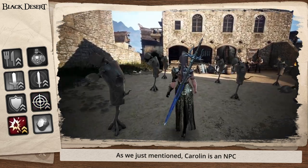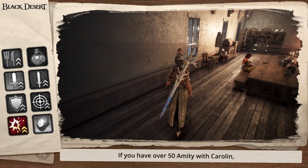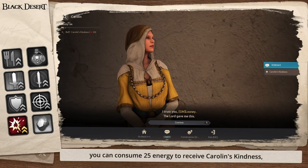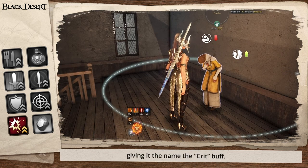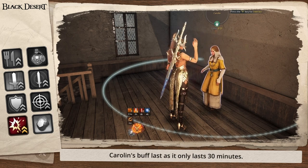Caroline is an NPC just inside and up the stairs from the skill instructor in Heidel. If you have over 50 amity with Caroline, you can consume 25 energy to receive Caroline's Kindness, which gives you a 10% critical hit damage buff — giving it the name the crit buff. You always want to take Caroline's buff last as it only lasts 30 minutes.